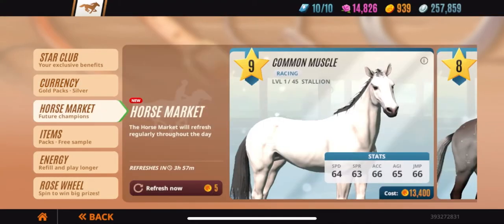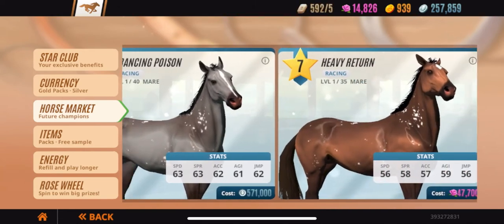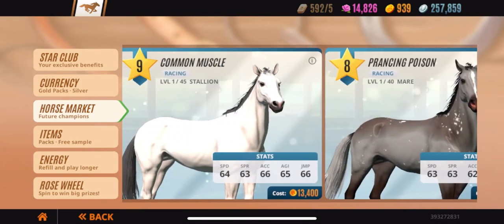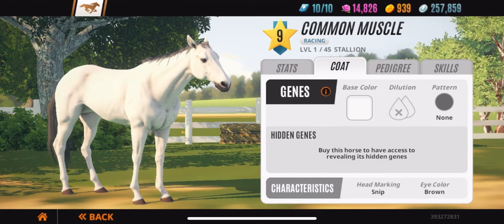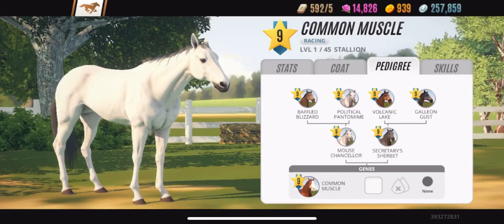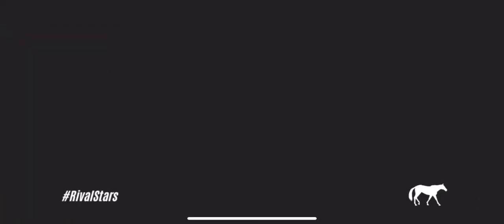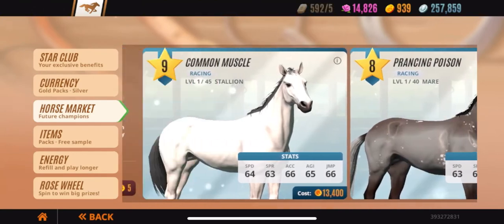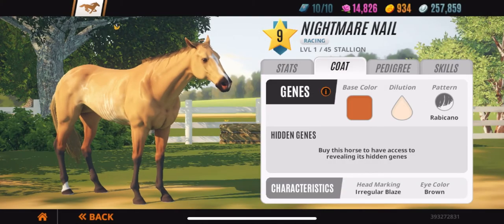The second way you can get horses is from the market. Through the market you gotta have roses, silver, or gold — that's the only way. The lower level you are, the cheaper it is. I'm level nine so my horses cost 13,000 in gold, but if you're level six it might be like two thousand gold or whatever the case may be.